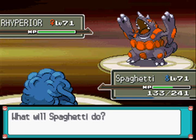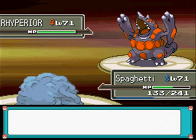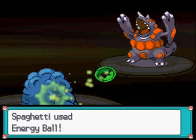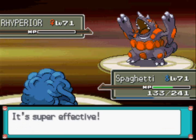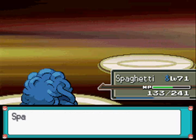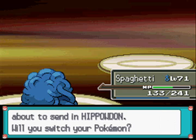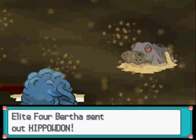Now this is the big star - the Rhyperior, Level 71 Ground Rock type with the ability Lightning Rod, with the moves Earthquake, Megahorn, Avalanche and Rock Wrecker. Being very, very careful with this thing - it is super powerful. Hitting it with a nice Special Grass or Water type move is the best way to go. If you don't have that, there's always Ice. An Aura Sphere from Lucario does quite well too. It is quite slow though.